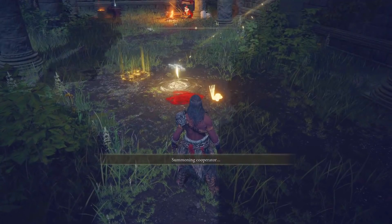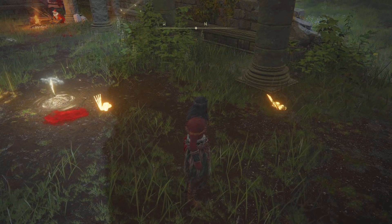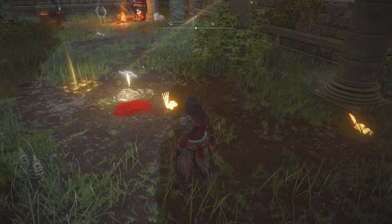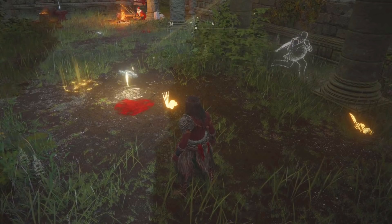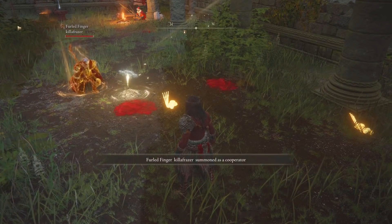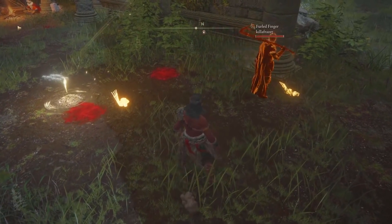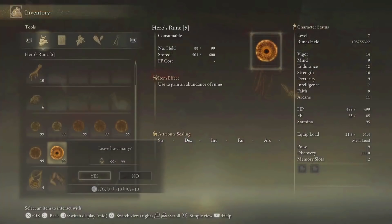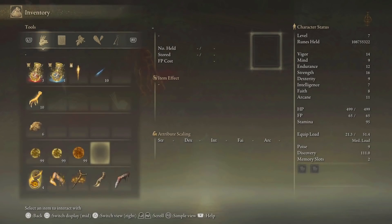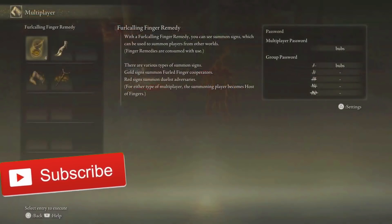After dropping all the stacks of runes — I recommend 7 stacks of Lord Runes and 1 stack of Hero Rune 5 so you guys can get to 50 million — use your Furlcalling Finger Remedy so you guys can summon players. Make sure the other player uses his Tarnished Furled Finger to get summoned into your world, and make sure he sets it near the Grace Site. Summon the other player when you see the summon sign pop up, and when he spawns in, have the player pick up all the runes on the ground. After they pick up all the runes, drop all the leftover ones in your inventory — you can use Hero Rune 4s, 3s, 2s, and 1s to get to 50 million. After he picks all the runes up, send the player back to his world. You guys can do each run in 2 minutes and 30 seconds, which is 50 million, and you guys can do that twice in 5 minutes, which is 100 million.